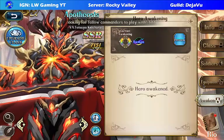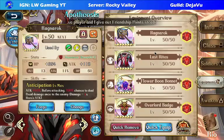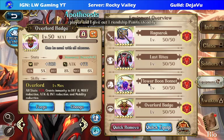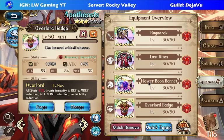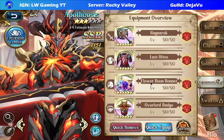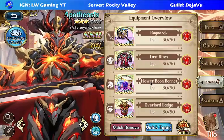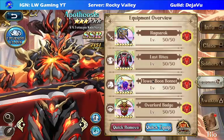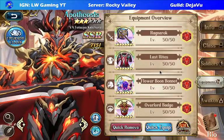Now like I promised earlier, this is the gear I went with — Ragnarok Last Rites, Fall of Boom Bonnet, and Overlord Badge. This gear set is probably by far the most commonly used for PvP. I also had Grinshield, but I decided not to build her just yet because it's going to cost too many resources to build both characters at the same time. You can imagine there's going to be a lot of things I had to build for my account — this is going to be a nightmare.